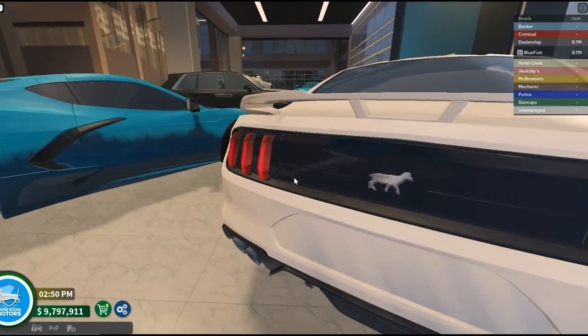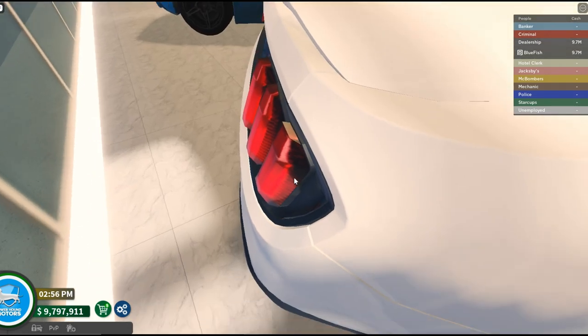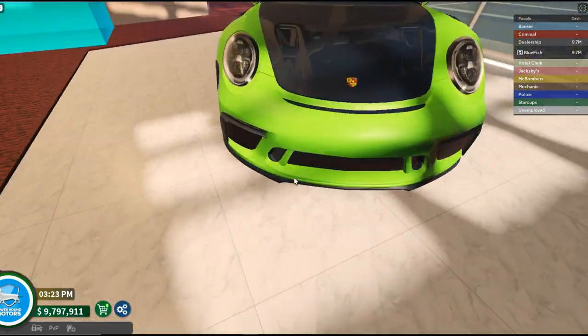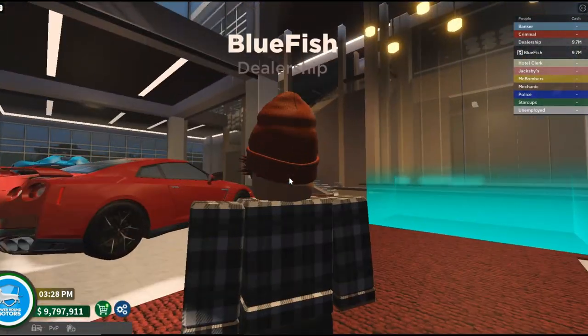The back of these cars do look pretty cool. I like how these taillights are like 3D. That's kind of cool. The person who modeled all these cars was the same person that did Greenville, so that's actually really, really sick.